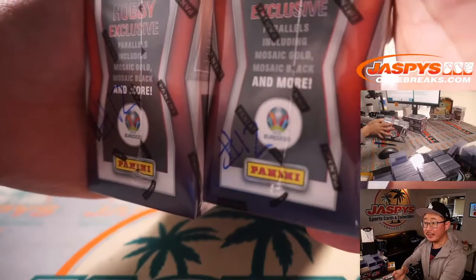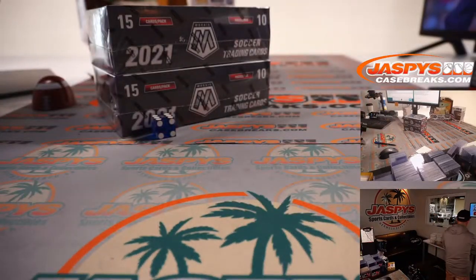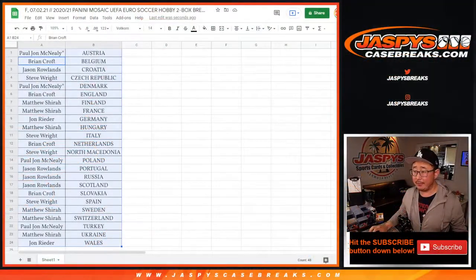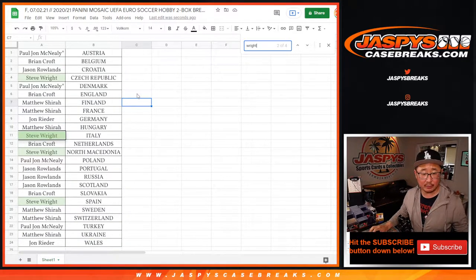I can see it a little small right there, but it has number 12 right there. We've got Macedonia, Spain, Italy, Czech Republic for trade — if anybody wants to make some offers for all of Steve Wright's teams. So we're going to pause the video. When we come back, we're going to see if there's any trades, and then we'll have the break. Stick around.